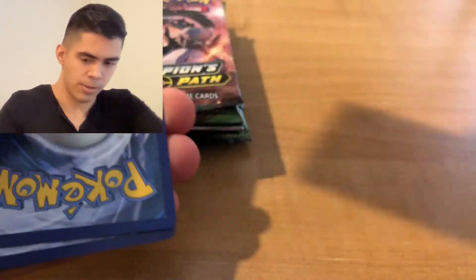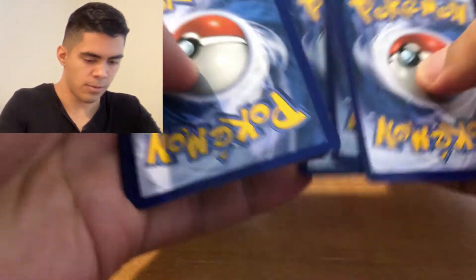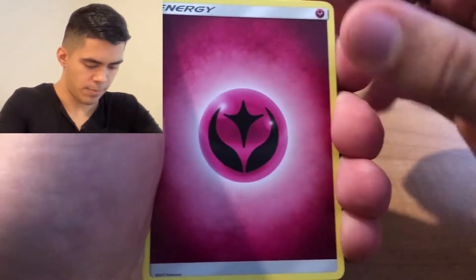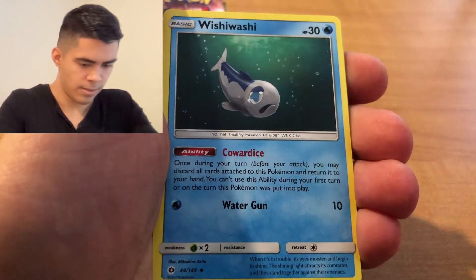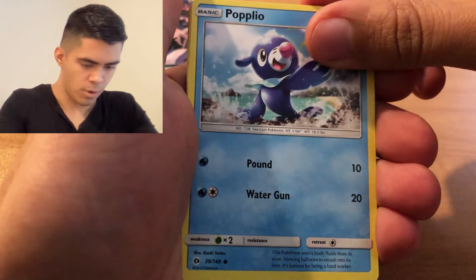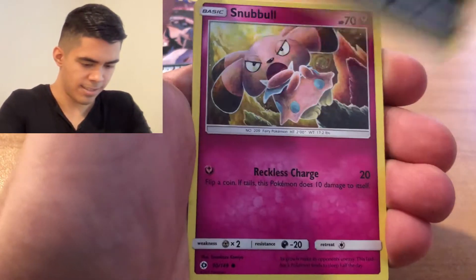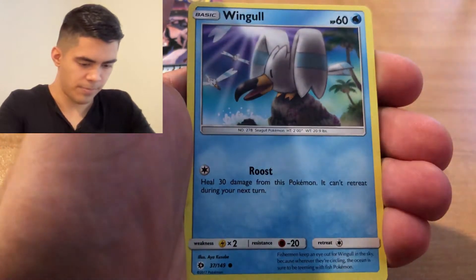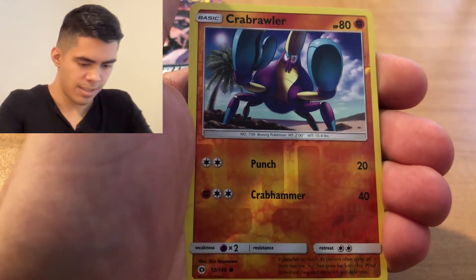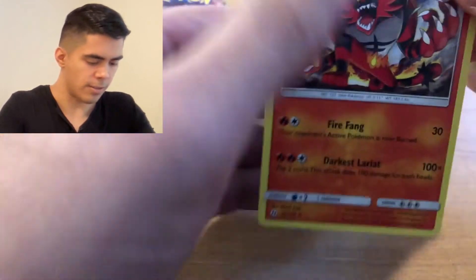Here's the code card - one, two, three, four. We've got Fairy, Wishi Washi, Alolan Raticate, Popplio, Zubat, Carvanha, Snubbull, Wingull, a Reverse Holo Crabrawler, and a rare Incineroar - not holo.